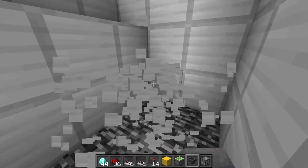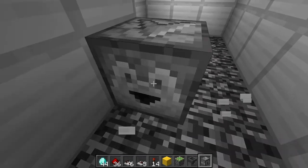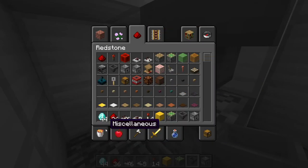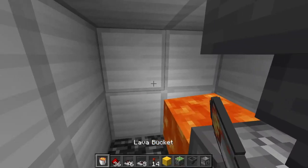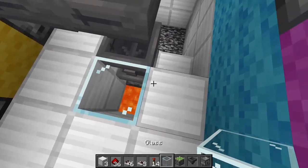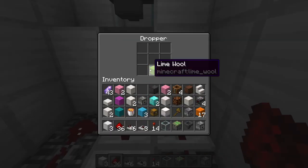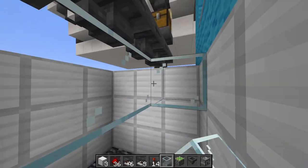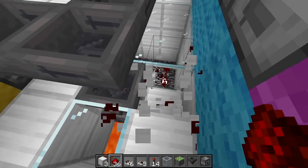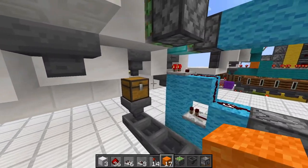Set repeaters to two ticks and add a note block. Then go right here, down three blocks total, place a dropper, two hoppers on top, and add lava. Cover it with transparent glass so you can watch items get burned. This is the self-emptying dropper — anything placed inside gets shot into the lava. Cover with glass so you can see through, then add redstone dust to power it.